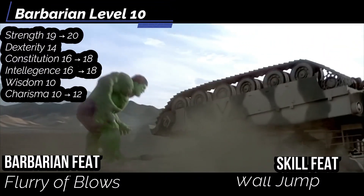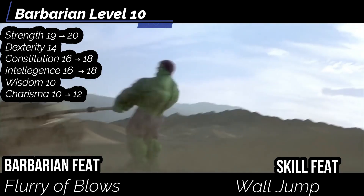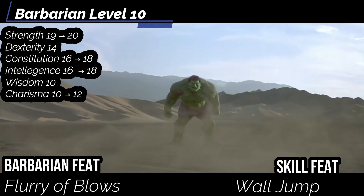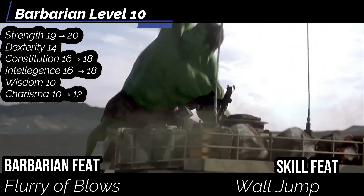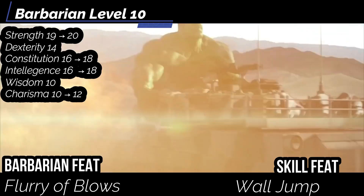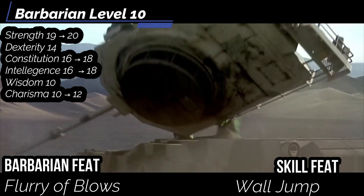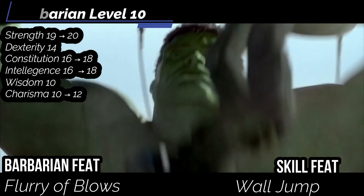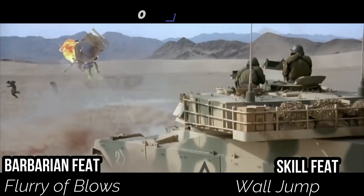At level 10, get Ability Boosts into Strength, Constitution, Charisma, and Intelligence. For our Barbarian feat through Monk, get Flurry of Blows — spend a single action to make two unarmed attacks, meaning one action deals 2d12 plus Strength and Weapon Specialization. That's not a bad roll. For our Skill feat, get Wall Jump: if you're adjacent to a wall at the end of a jump — High Jump, Long Jump, or Leap — you don't fall as long as your next action is another jump. You can also use High Jump or Long Jump as a single action without needing a Stride, and at Legendary Athletics, Wall Jump can be used as many times as you have consecutive jump actions in a turn.